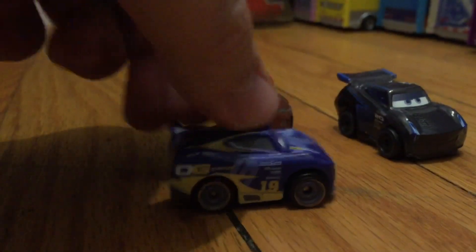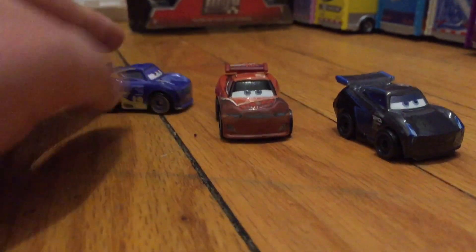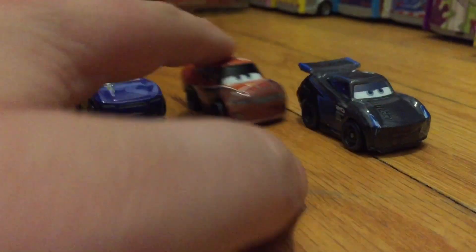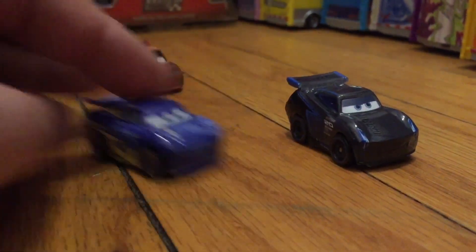It looks amazing. And here is Daniel Swervis — he is the Octane Gang Racer, and it looks amazing. Here is Tim Trellis, and we all know that he doesn't have any rookie stripes. I believe that Daniel Swervis glowed in the dark bigger. Here is Jackson Storm — we all know what he looks like. That will be it for Danny, Tim, and Jackson.